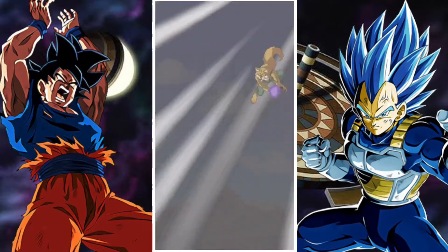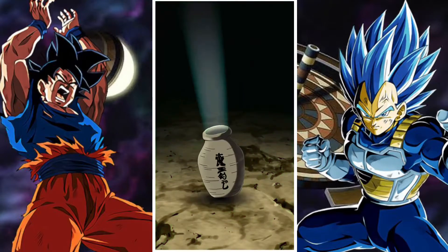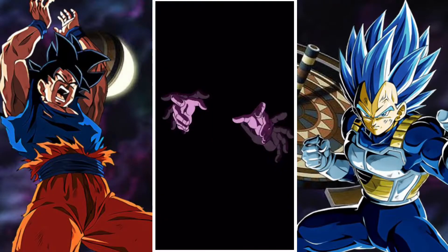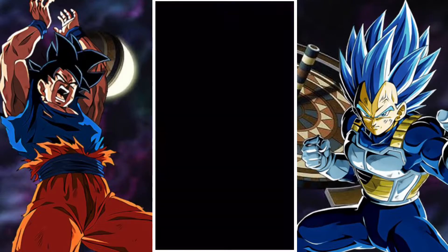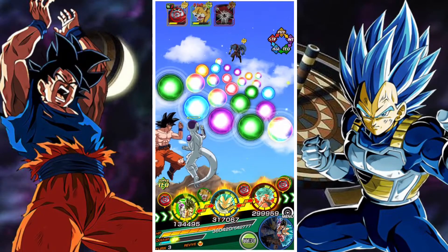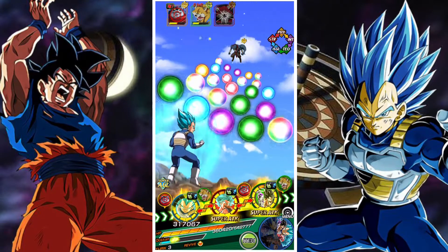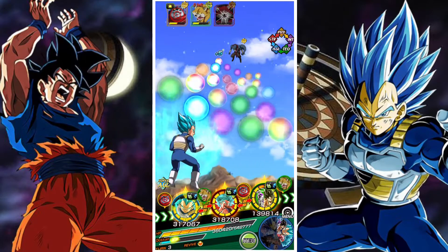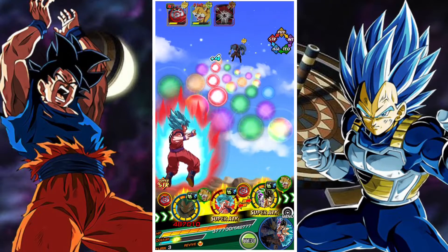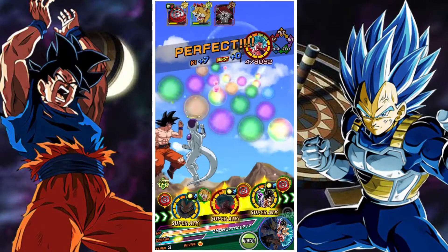The reason I chose the LR SSB Evolved Vegeta is because his active skill is pretty helpful. Being an AoE active skill does give us a lot of damage, but also his damage reduction after a couple of hits — when stacked with an item — is one of the most effective ways. LR UI Goku is also probably very good. The revive skill from both of them is great; you could choose either one. I preferred LR SSB Evolved Vegeta, but you can go for whichever one you want. AGL Goku will be just as fine with his high range of dodge, so there's plenty of strategy there.